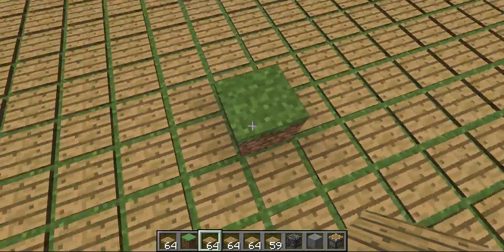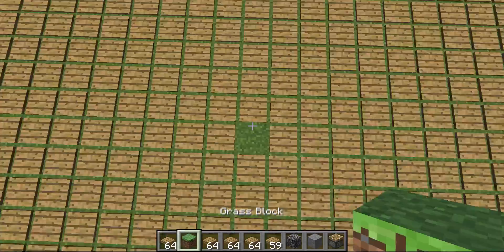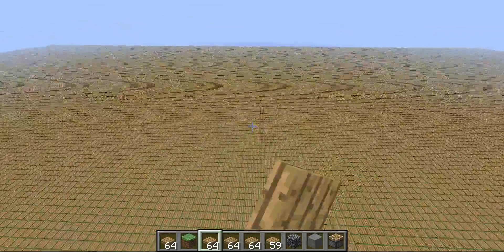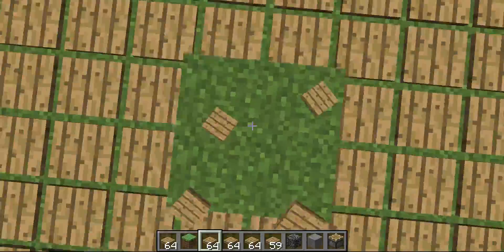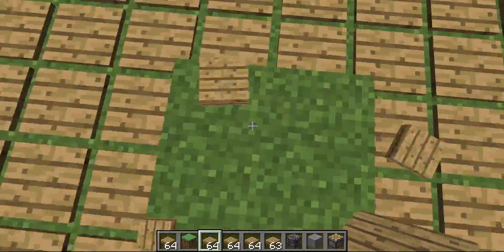When you step on it, it pushes up — it's a one-tick pulse and it breaks the pressure plate. You can see that the block was just floating there. I'm going to build something over here quickly and then I will show you how you can get this world if you don't know how. It's pretty fun to do.